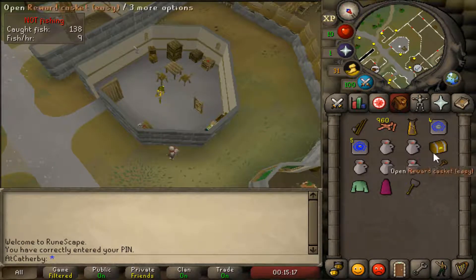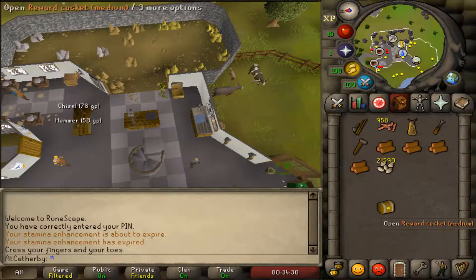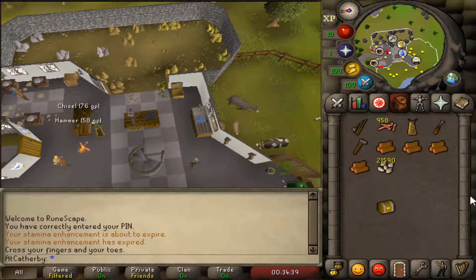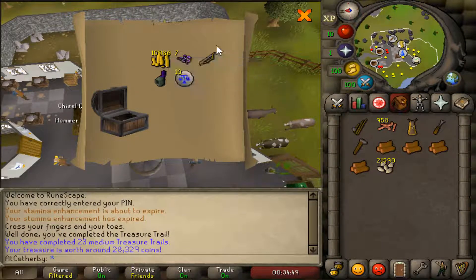Just finished an easy clue scroll — garbage. Just did a medium clue scroll. I've had several mediums and haven't been able to complete them, so being able to complete one is pretty big for me. This is a five-step, so let's hope for something good. Got some cash and purple sweets. 23 mediums completed.